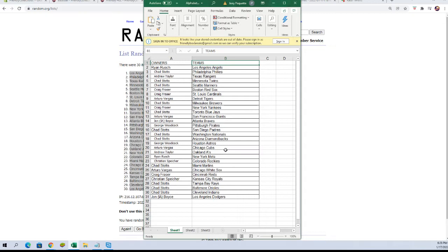George W, Astros. Arturo V, Cubs. Andrew T, A's. Ryan R, Mets. Christian S, Rockies. Chad S, Marlins. Arturo V, White Sox. Craig F, Reds. Christian S, Royals. Chad S, Rays, Orioles, and Indians. John B, you've got the Dodgers.